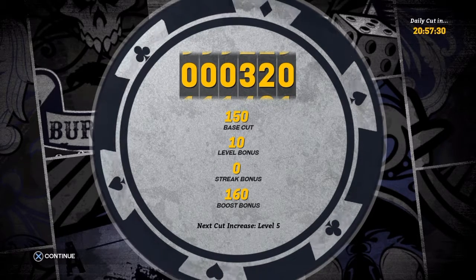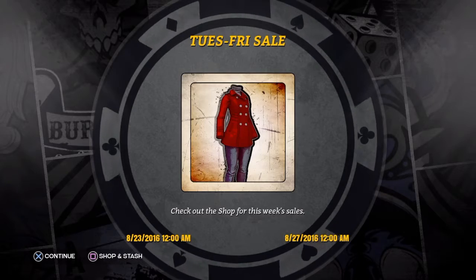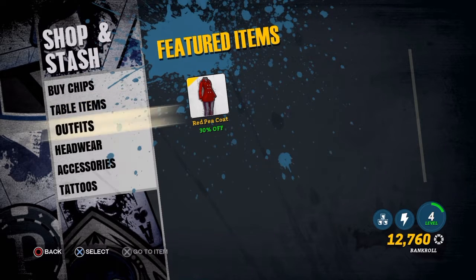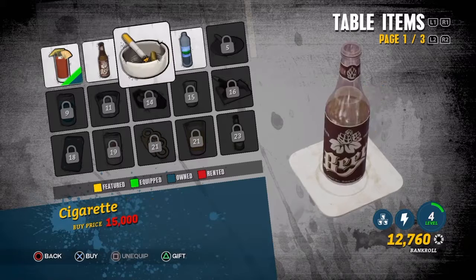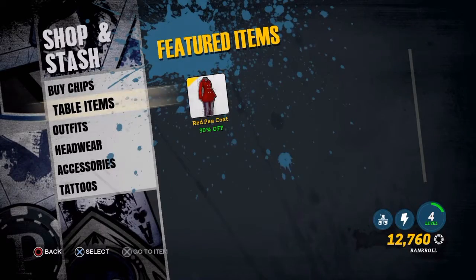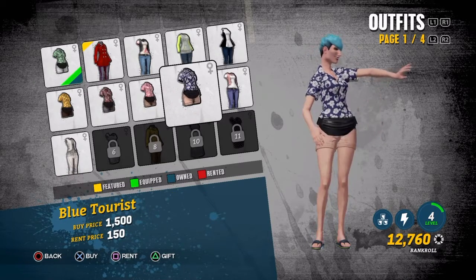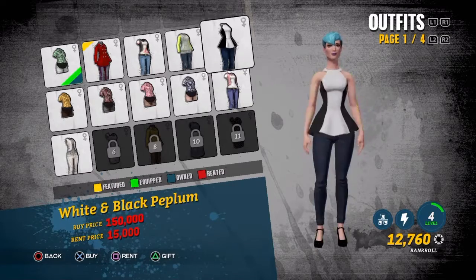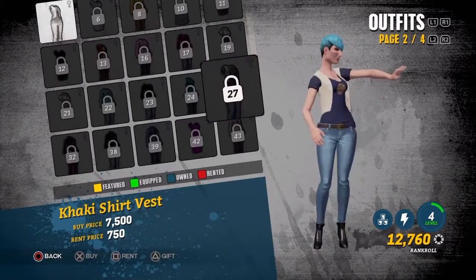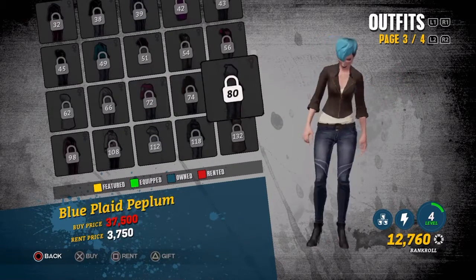You do get the ability to earn a little bit of chips every single day as you level up — essentially a daily cut based on your level. So let's take a look into the shop and stash where I thought all my unlocked clothing was going to be. What perturbed me was that the featured item was one I had already gotten. Just to have a cigarette on my table instead of a drink is going to cost 15,000 chips. All of the visual customization is built into the in-game currency — the same currency you use to play the game. You also have the option to rent clothing rather than purchase it, though you'd have to change your clothes every single day.